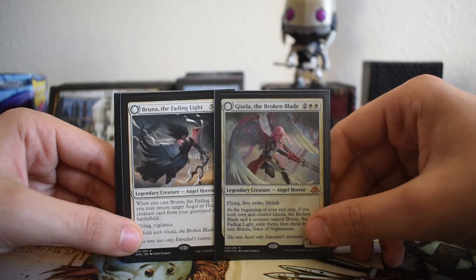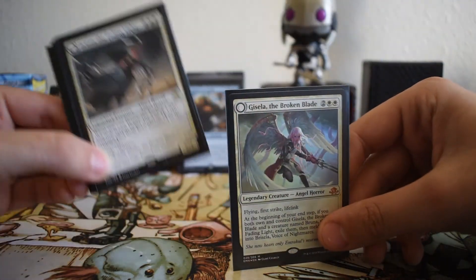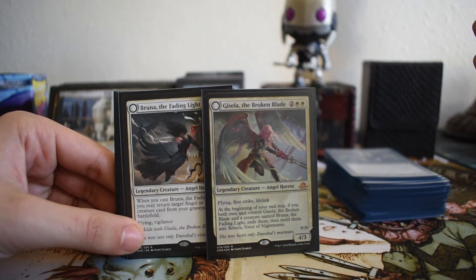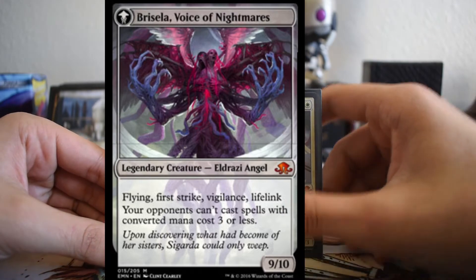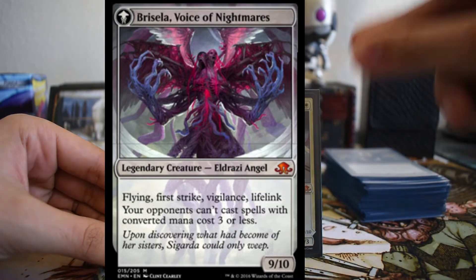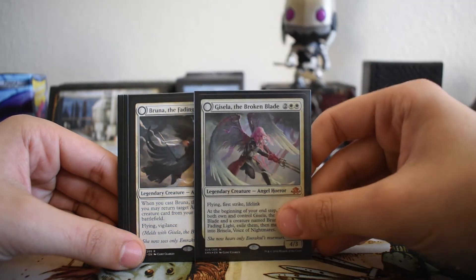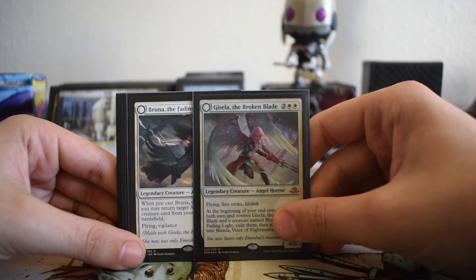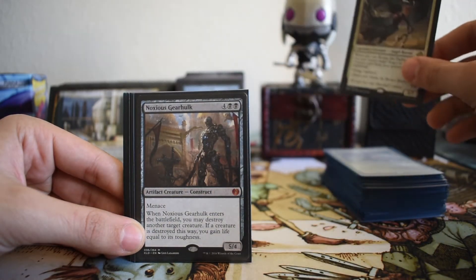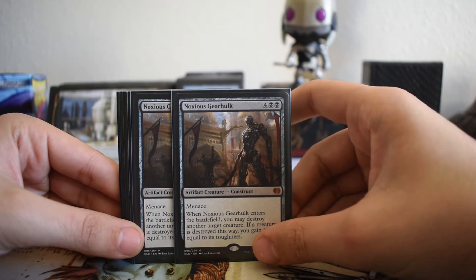I have the Bruna and Gisela combo. Bruna is the important piece — you put Gisela down first, get in some damage, block creatures, it dies to combat or removal, then you play Bruna, bring back Gisela, and you get Brisela. Gisela has lifelink and first strike, making attacking into her difficult. Bruna is a 5/7 flyer with vigilance — a great attacker and blocker — and can bring back more than just Gisela.